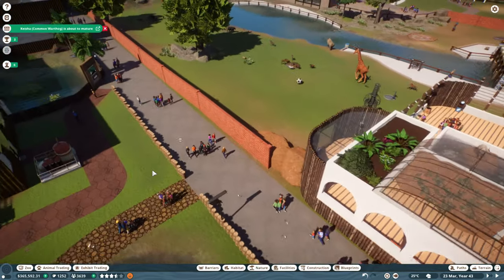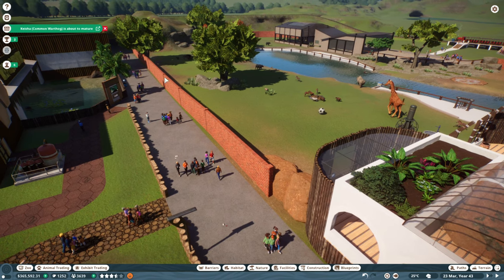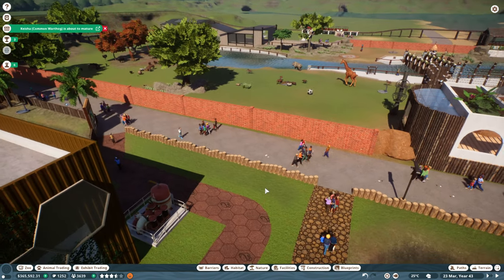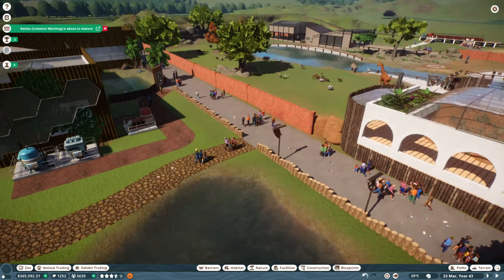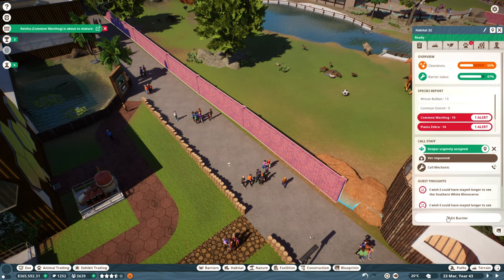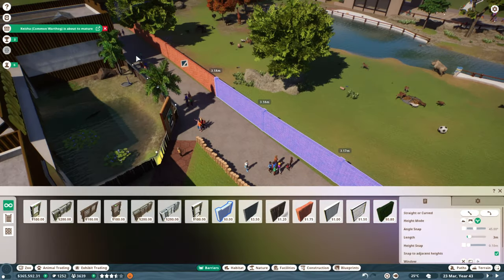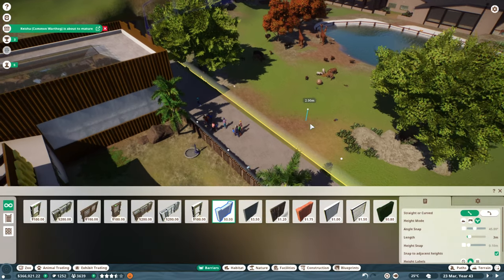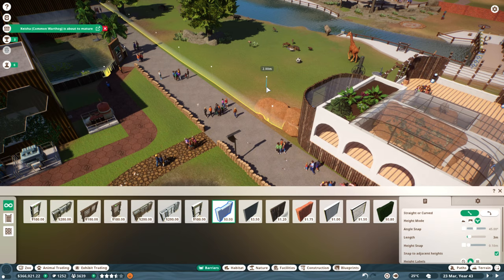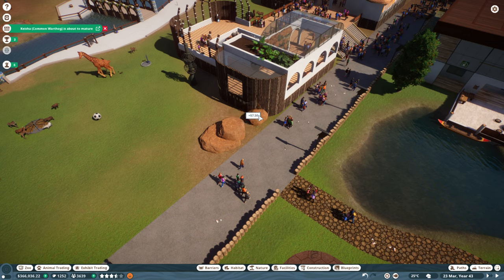Starting down here with this barrier that runs parallel to the reptile center, we're going to get rid of this brick barrier and create our own custom barrier — meaning all of this is now going to be null barrier. I'd quite like to continue that null barrier all the way around the entirety of this enclosure. We're going to start by putting in our null barrier and then use plaster and wood logs to create our own custom barrier. We need to make sure it has enough height to prevent the buffalo from jumping over it, as I discovered in an earlier episode. So we're finally getting rid of these ugly rocks that I put in, which I just think have never sat right with the rest of the build.